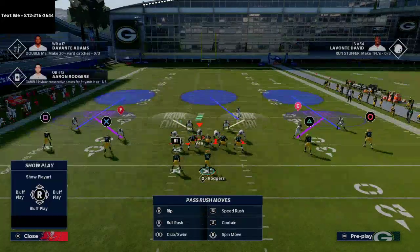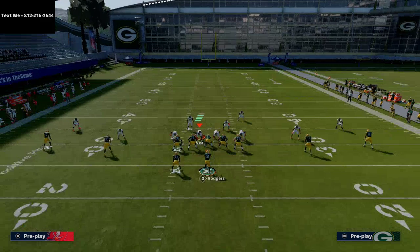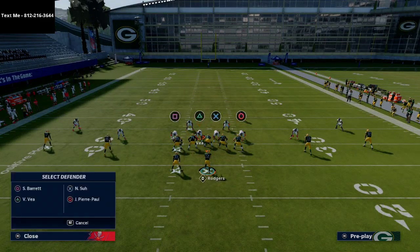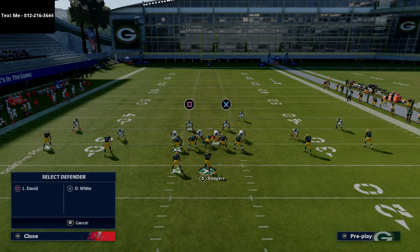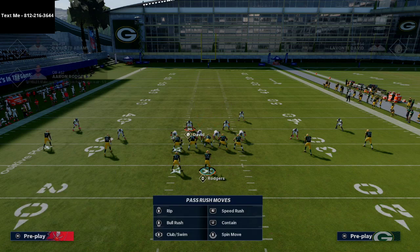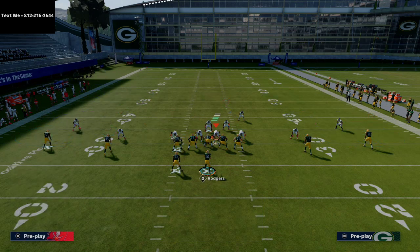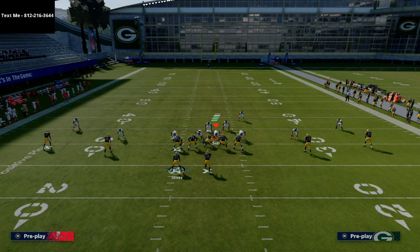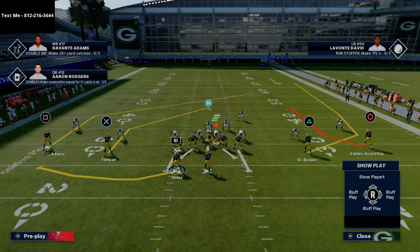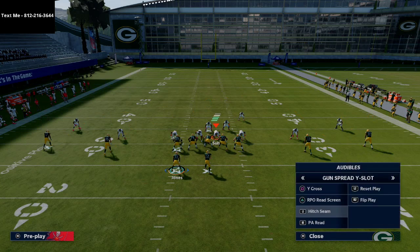Cover three Mabel — essentially what they're going to do is you're going to see a Mabel coverage to one side and then their user on the back side. They're going to put their linebackers in hard flats, and you'll see they get pretty good alignment because the safety can come down in the box, giving them really good alignment for this play.